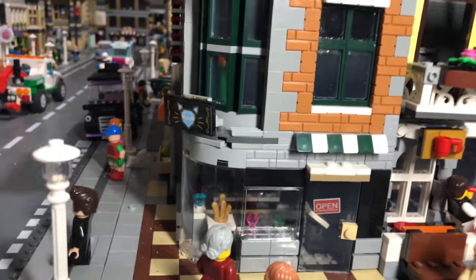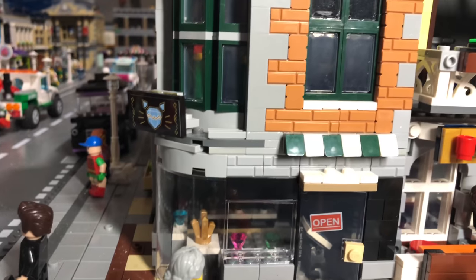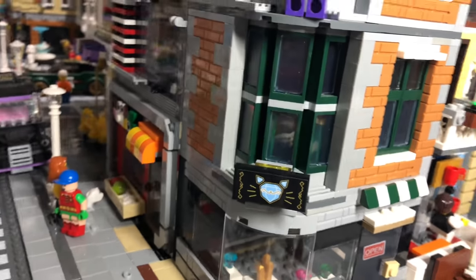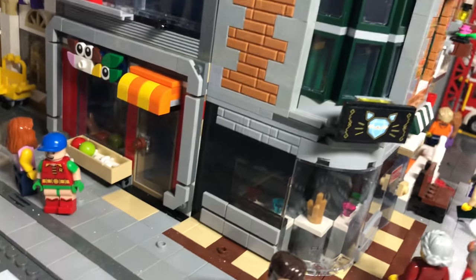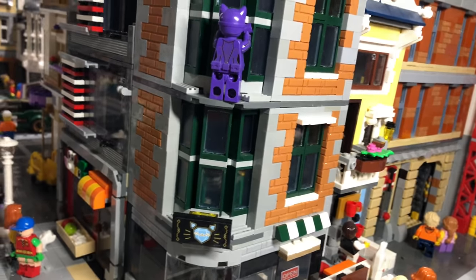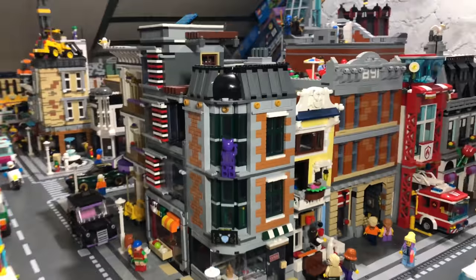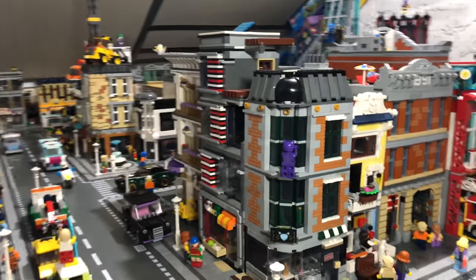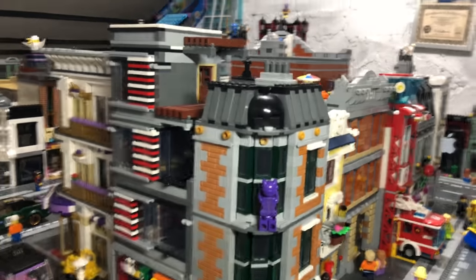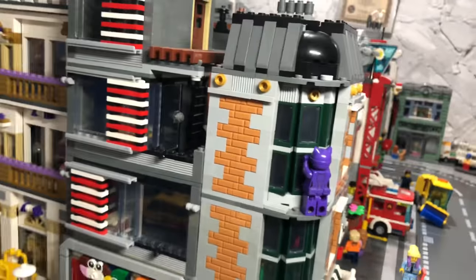Then we come to the jewelry shop. It was from the LEGO Batman jewelry shop heist where Catwoman is stealing, and I just wanted to make it into a modular building. It was only one floor high and then last year I gave it an extra floor, which I think adds to the character of the building. There's Catwoman looking through the window, although the jewelry's on the ground floor so she's not doing a very good job.